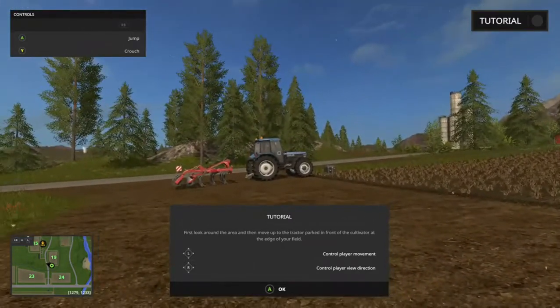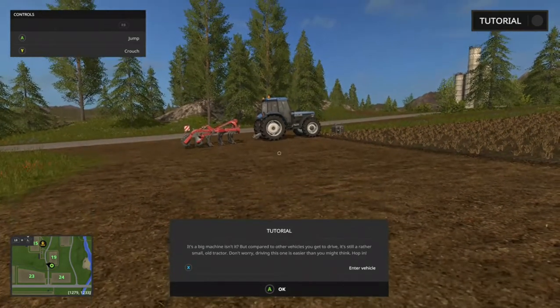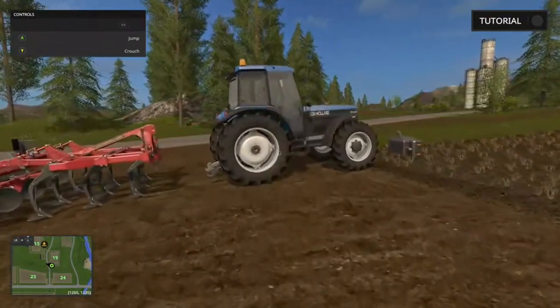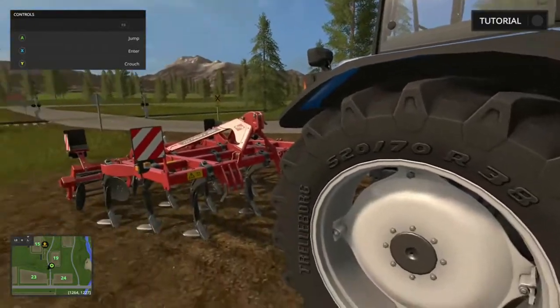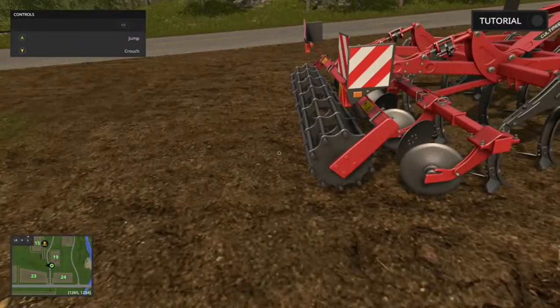Here's the tractor — I'm going to say OK and move ahead. It's a big machine but compared to other vehicles you get to drive it, it's still a rather small old tractor. This game will basically allow us to drive all kinds of farming equipment which are going to be really huge compared to this small old tractor. Don't worry, driving this one is easier than you might think — hop in. I can press X on my controller to get right into the tractor. Before I hop in, I'm going to look around — this is a beautiful tractor, and this equipment here basically allows you to plow your field.